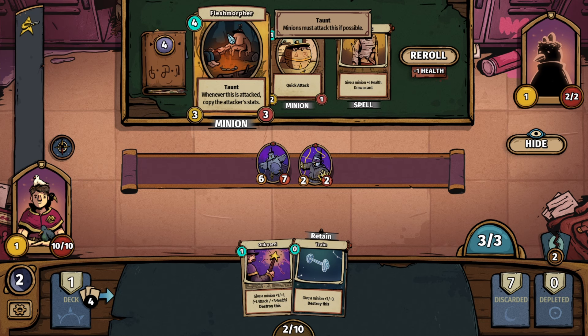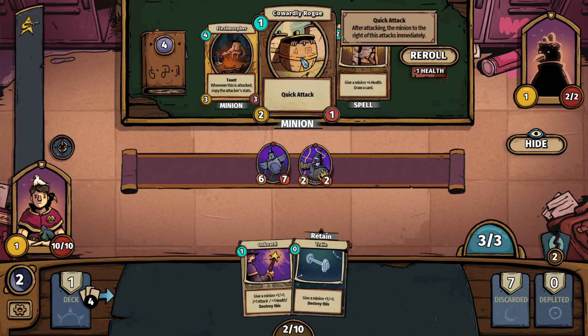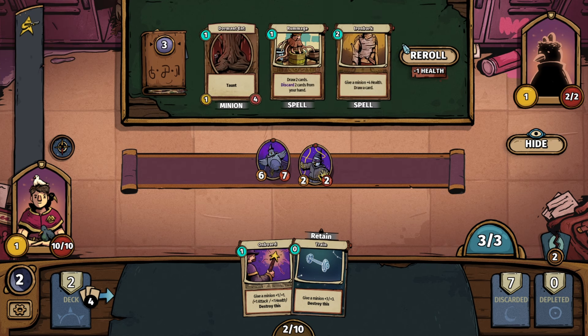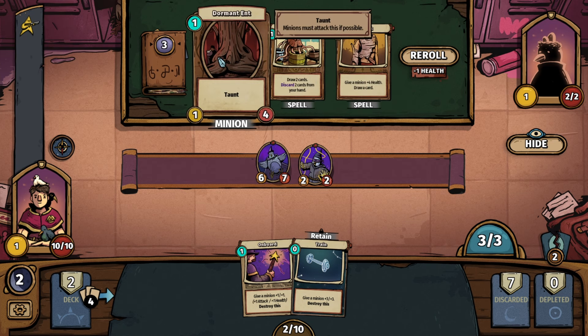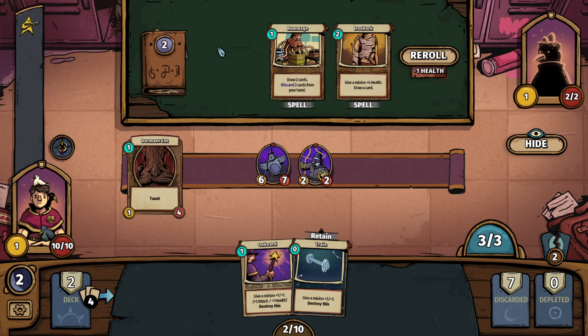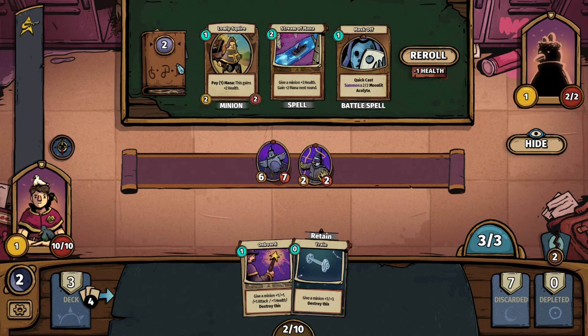Give a minion plus four health and draw a card. We have Dormant Ent — this has Taunt, draw two cards, discard two cards. Let's go with the Dormant Ent — I like the Taunt mechanic. Pay one mana, this gains plus two health. Give a minion plus three health, gain plus two mana next round — that sounds great.